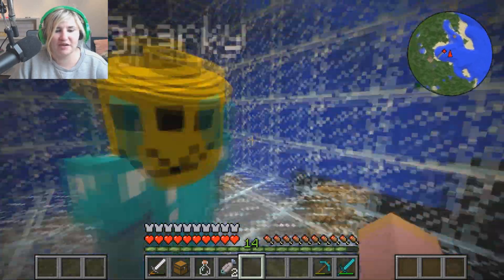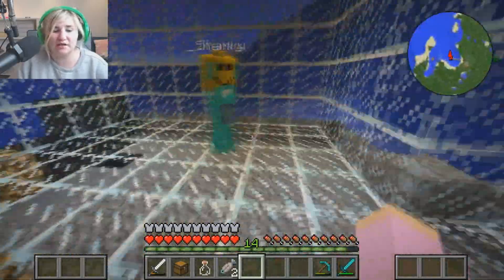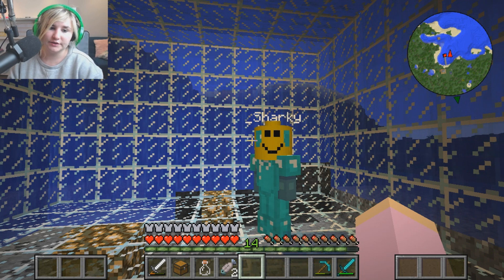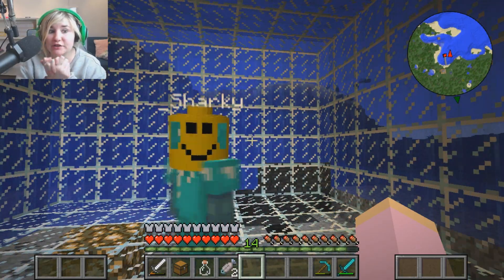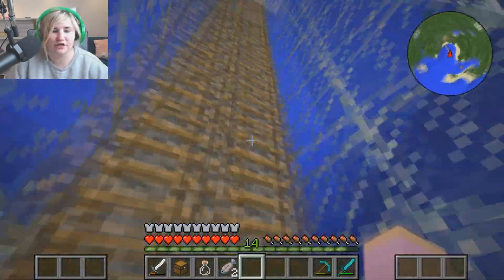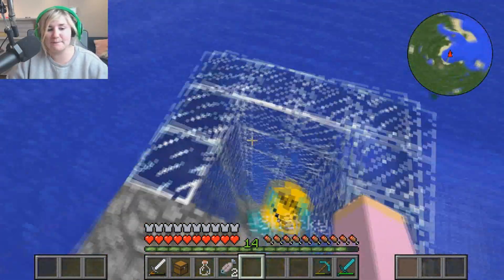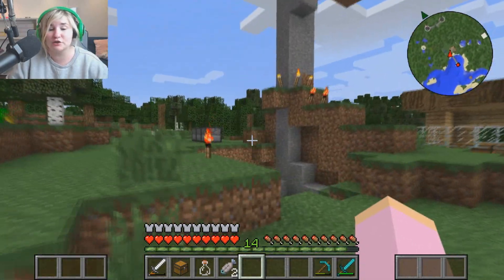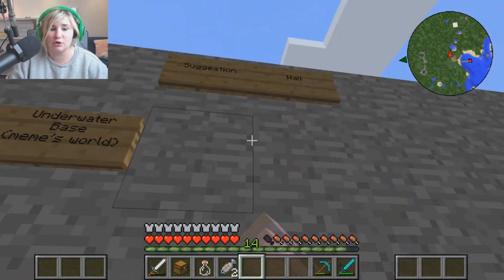This is our base, guys! It's pretty small right now but we do plan on expanding it. It's a good place to leave supplies and chests away from the pac-man and silverfish. This would also be a great place to put down armor stands and build all our superhero stuff down here — like our own Bat Cave! Guys, if you have any suggestions or tips and tricks for the Superheroes Unlimited mod, leave them in the comments to get a chance to go on the suggestion wall!